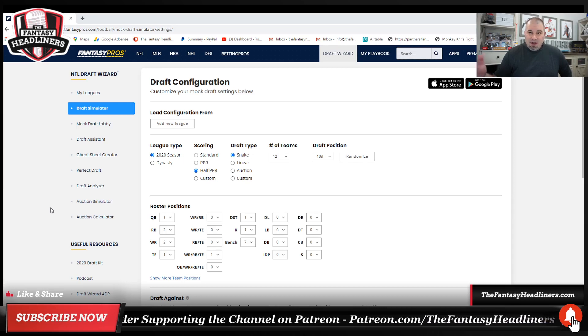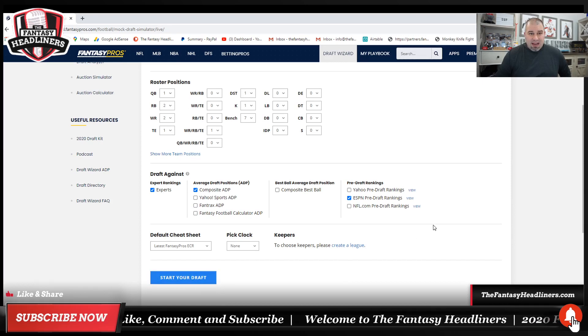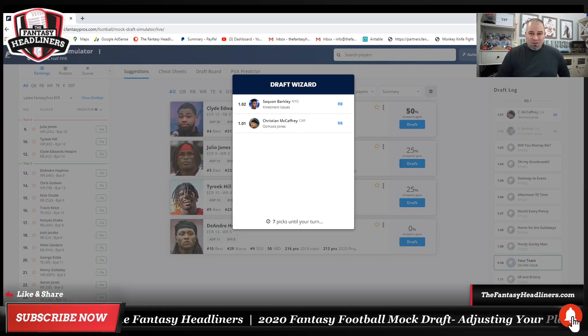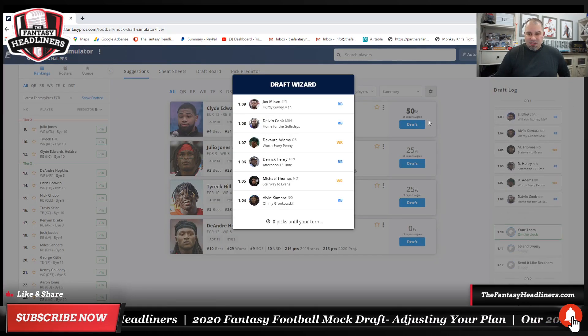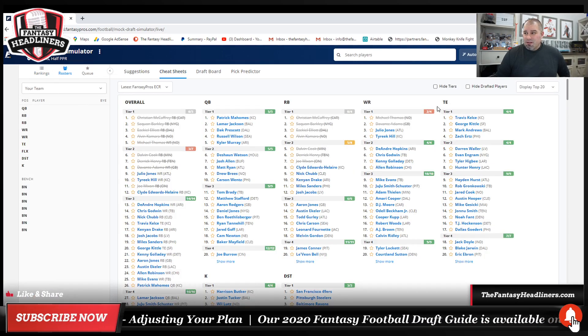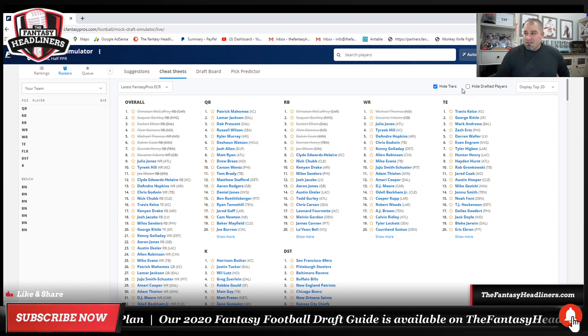We're gonna get this draft set up — as you can see on the Fantasy Pros Draft Wizard, we've got a 12-team snake draft, half-point PPR, one quarterback, two running backs, two wide receivers, a tight end, a flex spot, and seven bench spots. Going from the 10th position — just something I randomized. So let's go ahead and see how this works out. If you haven't used this tool yet, it's a great way to mock draft quickly. It's going to give you different scenarios all the time — is it 100% real life? No, but no mock draft is. We're going to go ahead and get our roster queued up and hide the drafted players.